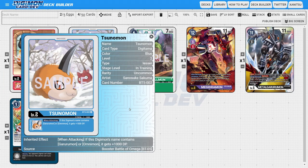Next up, we have Tsunomon. Tsunomon is a pretty good Digitama for Blue, because like Red, Blue has been lacking in a big aspect — Blue hasn't really had a whole lot of ways of DP boosting their Digimon. Tsunomon has a when-attacking skill where if this Digimon's name contains Garurumon or Omnimon, then it gets plus 1,000 DP.